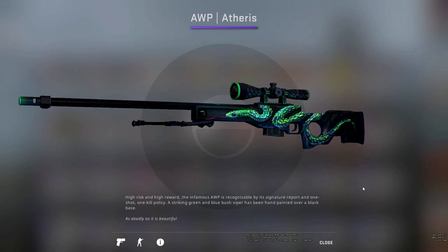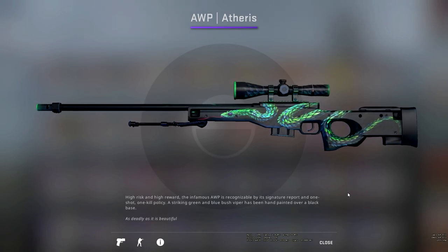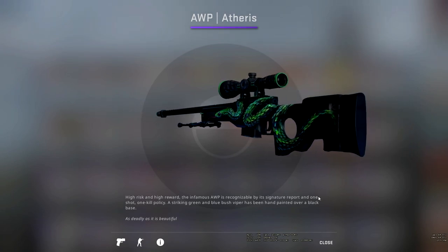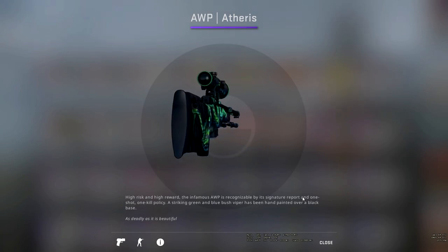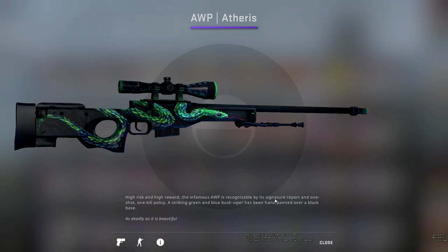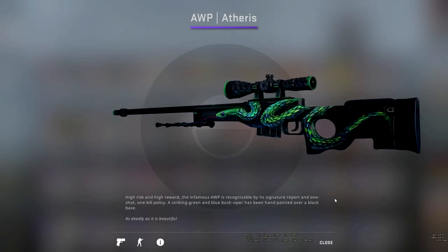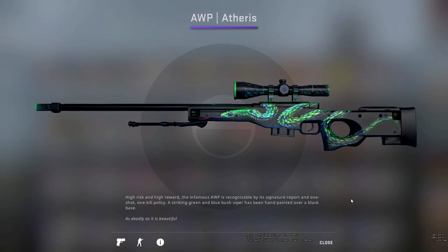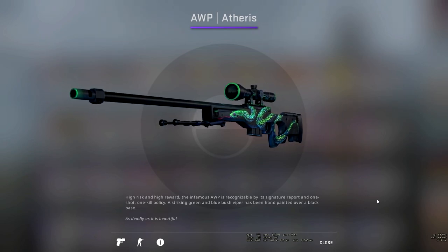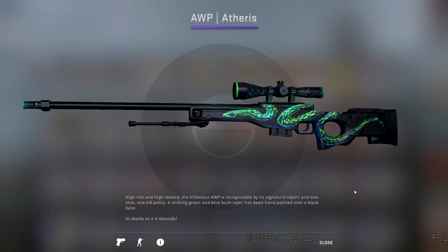Up next, we've got what I believe is going to be a fan favourite: the AWP Atheris. Essentially it's got this snake weaving in and out of the skin. My favourite thing about this skin is that if you look on the scope, not only does it have snake scales around it, but the ring on the front and back of the scope is both green as well, which looks really nice with the detailing of the scales. I love the graphic behind the snake too. The green of the snake really bounces off that dark grey, almost black colour behind it. I may even pick it up for the personal collection.